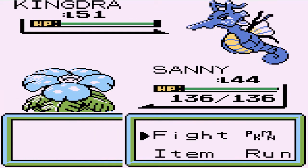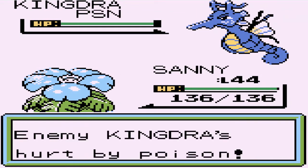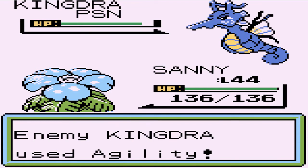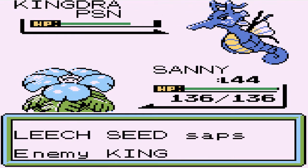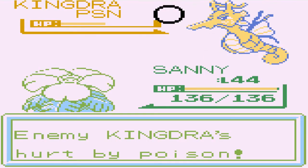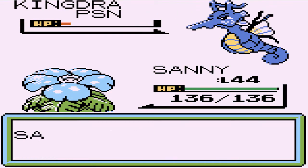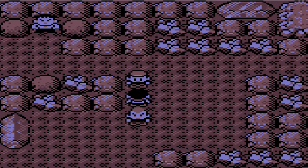Here we go with a Kingdra - okay this one requires a strategy. It is going super speedy with agility, and it's dying of poison. We're gonna do some double damage since we can't really hurt it with grass type moves. It got seeded. Kingdra has been defeated.